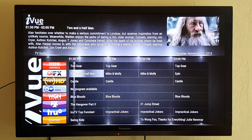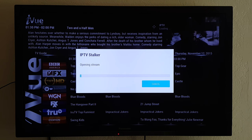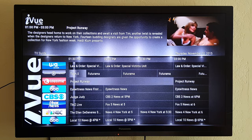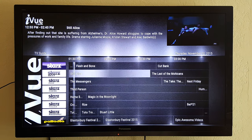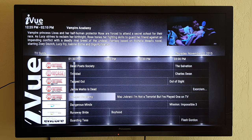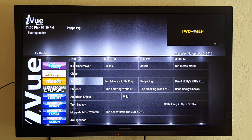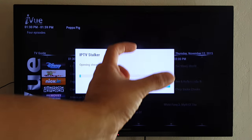As you scroll through there's Two and a Half Men, TNT, FX, and more channels. You'll see NBC, Fox, CBS, ABC, TCM. And here's some more premium channels: Stars, Showcase, Showtime, Encore, the movie channels, Cinemax — a bunch of channels.